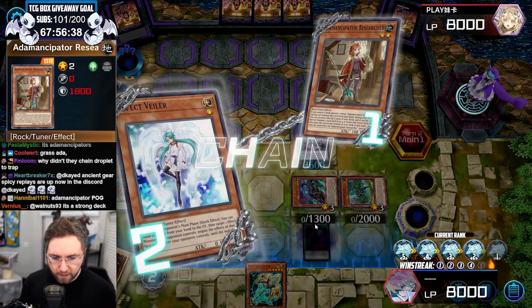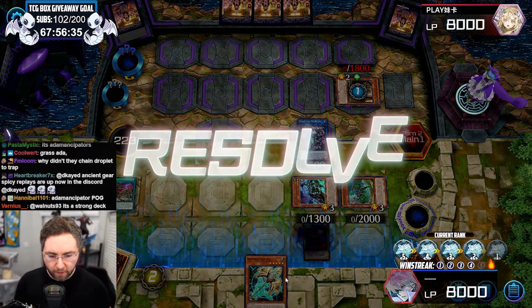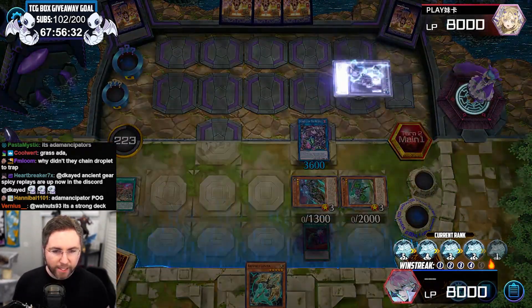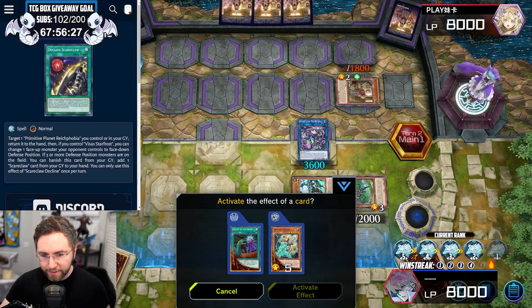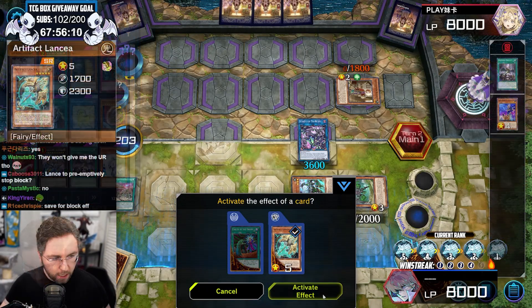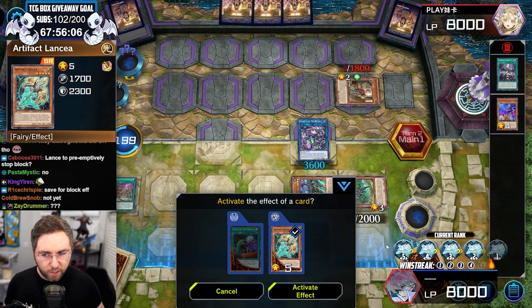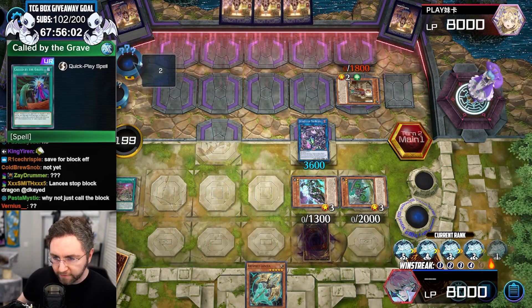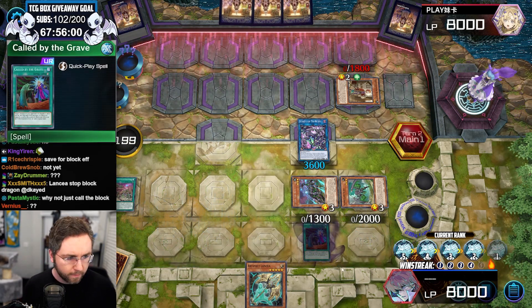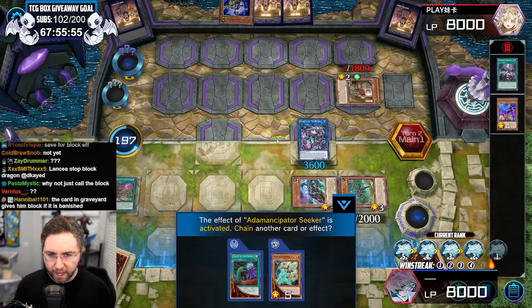I love that you can build up your field and they can't attack into it unless they link. And if he called by the grave, we had Lancia. I could call by the grave to play around a Block Dragon right now. Do you think he's going to whip out the block? Save for block effect? It's an inherent special summon — you can't chain to block. I could call by the grave the Block Dragon in the graveyard — you could call the block effect in the graveyard.